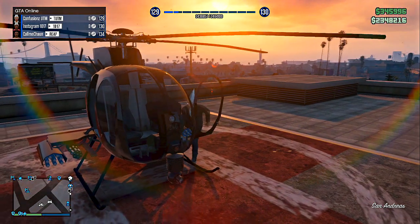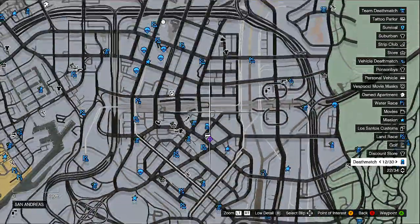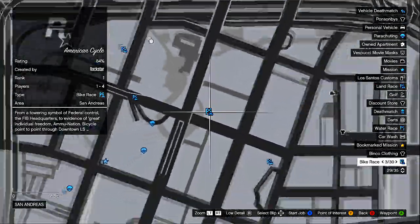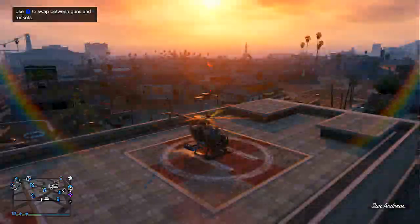Hello guys, it's ConfusionGT. I'm going to show you a secret way to get into the IAA building from the campaign. You're going to need a helicopter that has guns — a Buzzard or an Annihilator. It's right next to the bike race right here, right next to that building. So we're going to set the waypoint and you're going to fly to it.